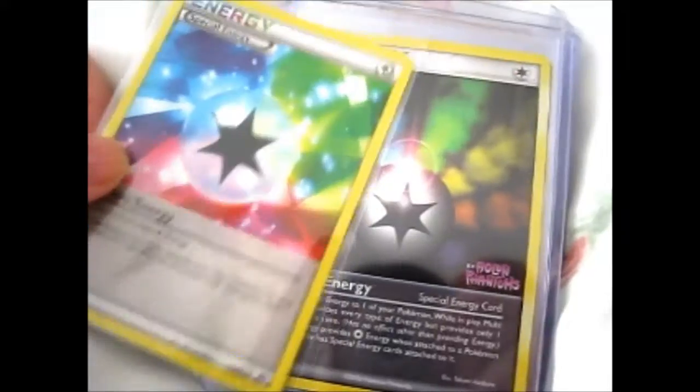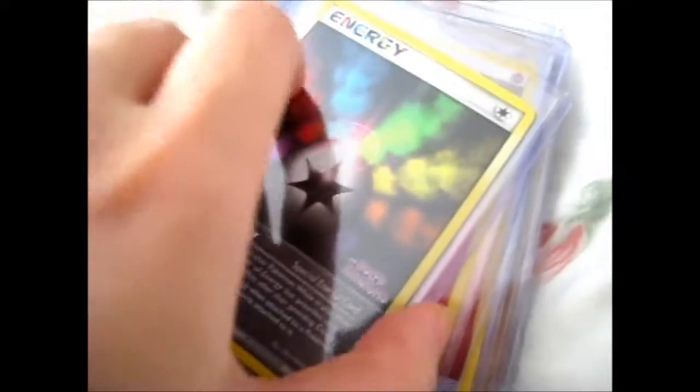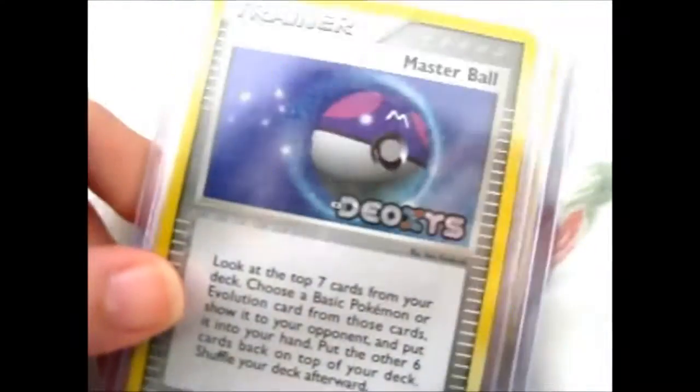So, like an idiot, when I was taking these out of the top loaders, I turned it around because I wondered why it was so hard to take out, and lo and behold, there is a card on the back. I know I ordered a Master Ball. Anyway, this is from the Deoxys set, as you see, and that's so cool.